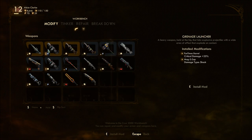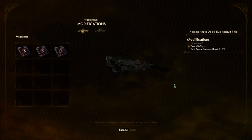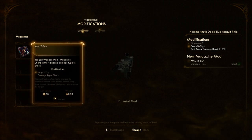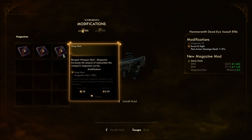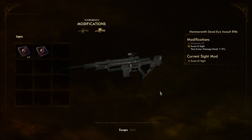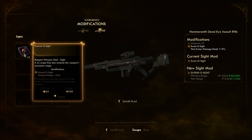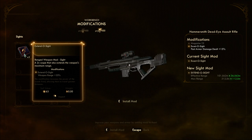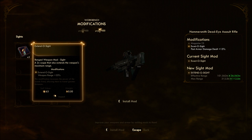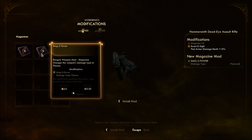Alright, so we can't modify the shrink ray. Dead Eye Assault Rifle — we have something. We have Exacto sight and post armor. Current sight mod: Exacto sight. Then we have Extendo sight. Hmm, never mind.